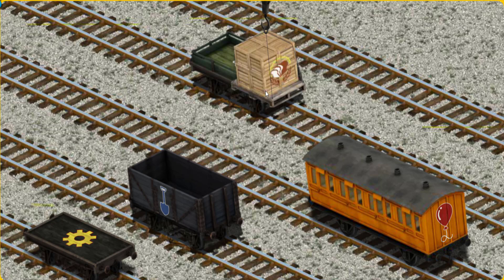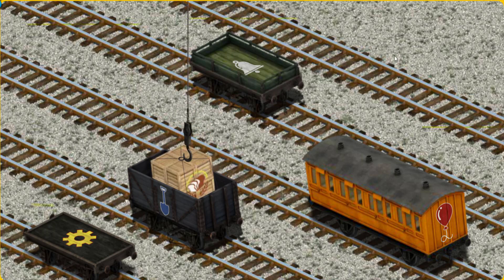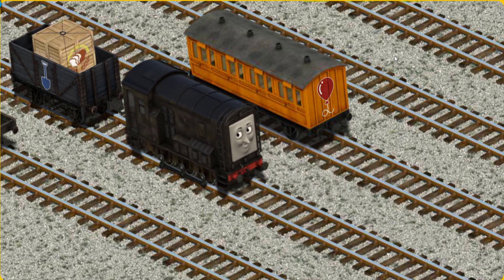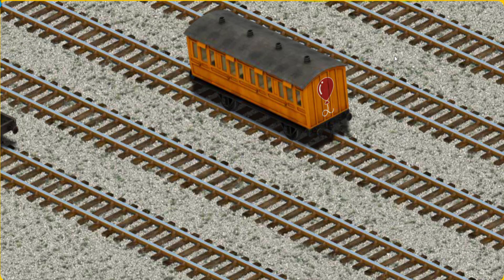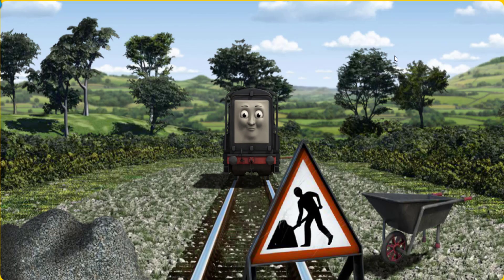Now the cargo must be loaded. Show Cranky where the black cargo car with the picture of a blue shovel is. That's it! Diesel set out for the fair.